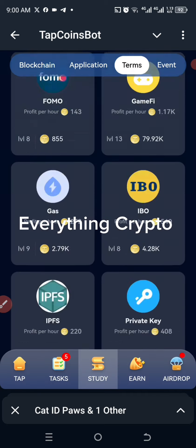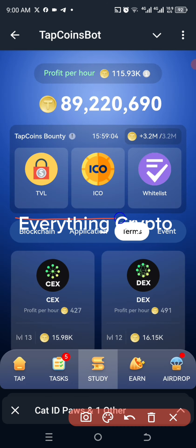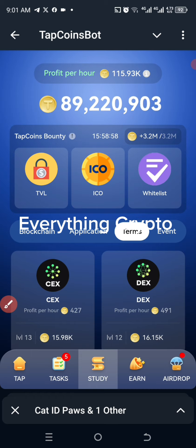We are done for today's combo on Tap Coin. Here are the combos for today: TVL, ICO, and Whitelist. Hope you enjoy watching the video.